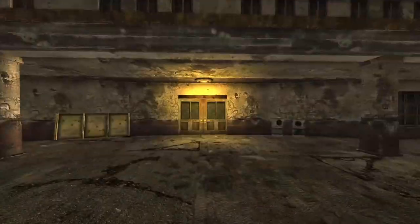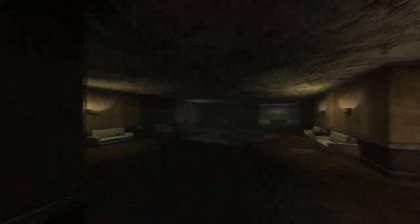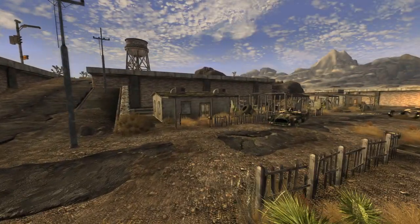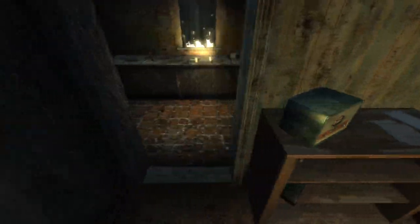Next up is Primm. There are two caps at this location. For the first enter the Bison Steve Hotel. Head through to the lobby area with the elevator and on the left hand side on a drawer will be the cap. For the second head towards the south exit and enter the first building on the left. On a bookshelf next to a radio will be the cap.